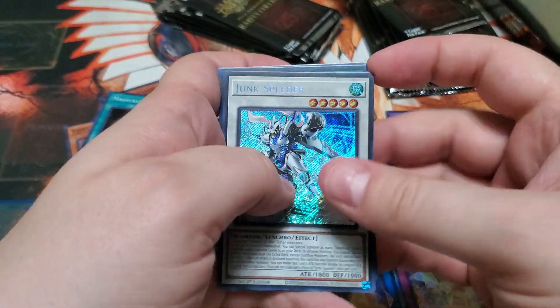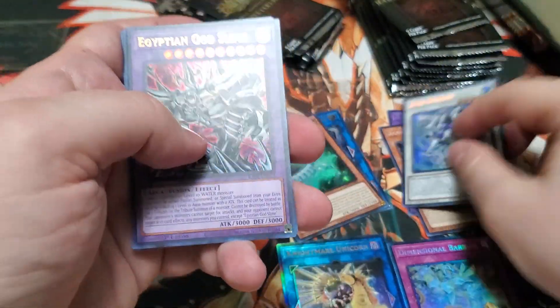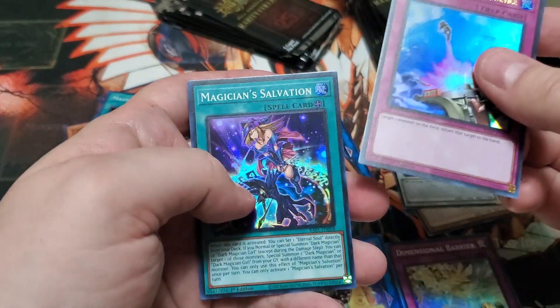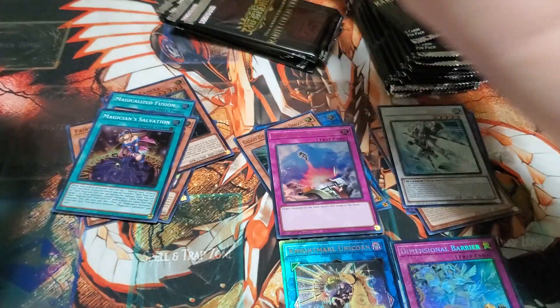Sphere Mode, Secret Rare Junk Speeder, Egyptian God Slime, Repulsory Evacuation Device, and Magician Salvation.